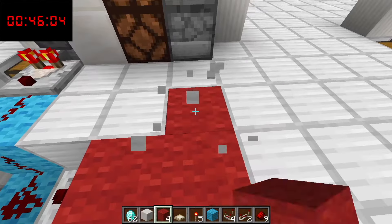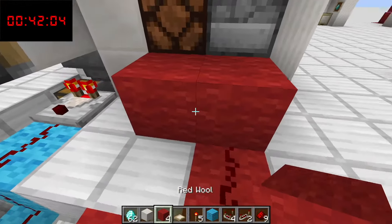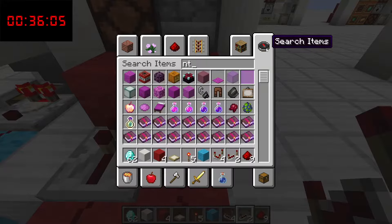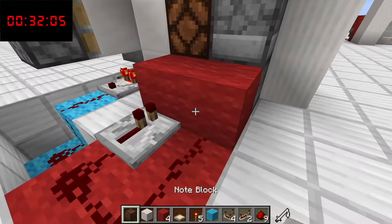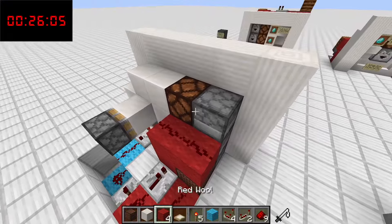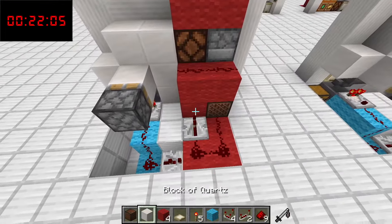We have two pieces here, three pieces of redstone in this configuration, two blocks here, another repeater set to one tick. Grab a note block — I was not prepared for the note block. Switch this block out to a note block. Then two pieces of redstone here and two pieces of redstone on top. That's all our input lines.